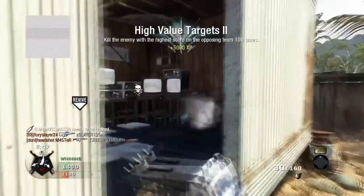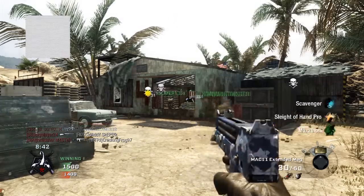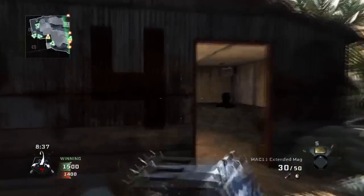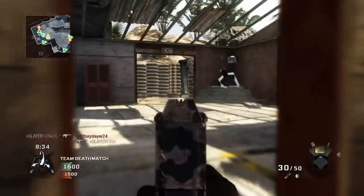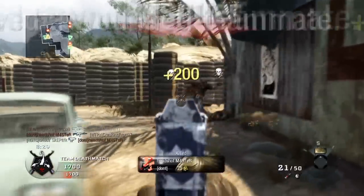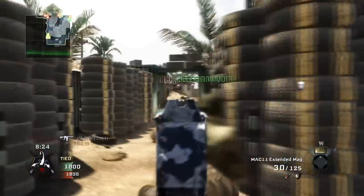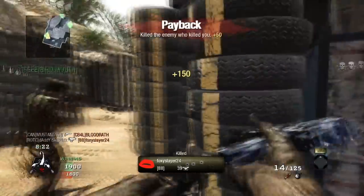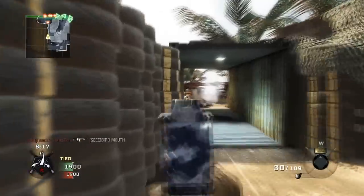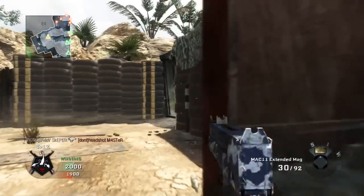As far as attachments go, you should always use extended mags because this gun just burns through bullets like crazy. It only comes with a 20-round clip and with extended mags I think it's 30. That's always going to help you. You can try rapid fire on it — it's not that bad — but extended mags is a must-have for this gun.